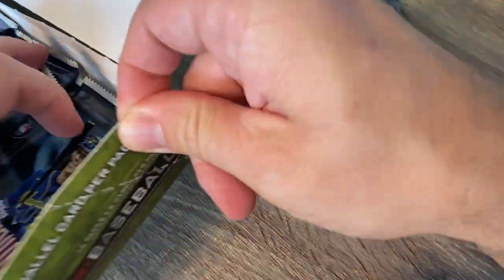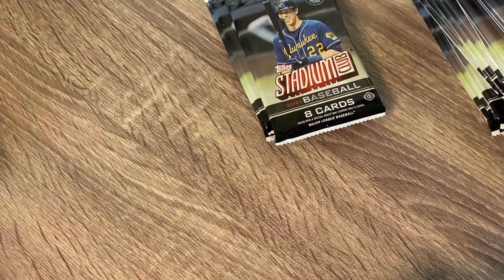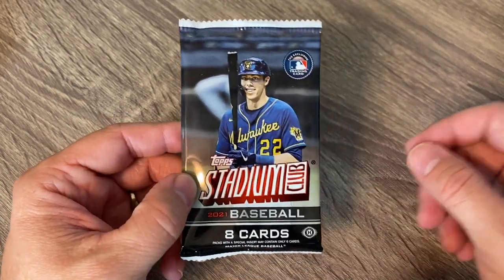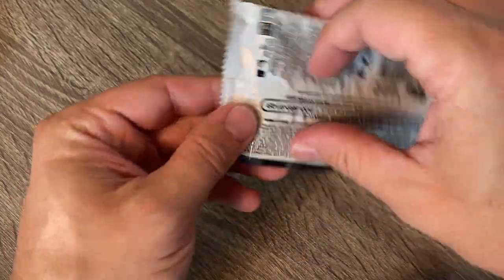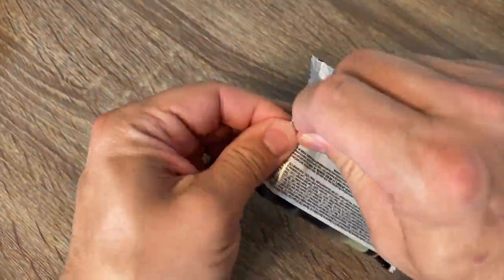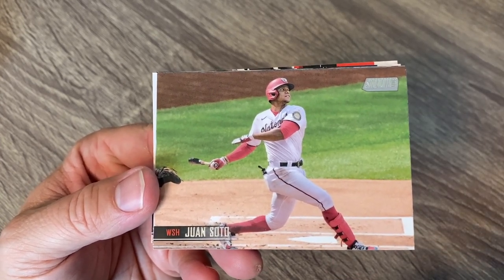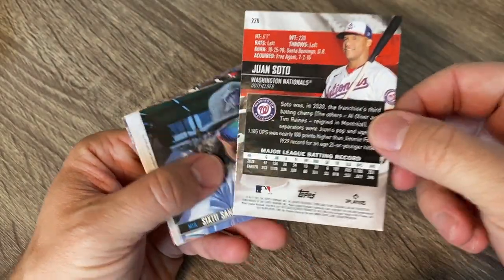16 packs, eight cards per pack. I am ready to go. It kind of seems like a throwback there with Christian Yelich on the front. When he was real hot with Milwaukee, he used to be on the cover of a lot of things and now I haven't seen him in a while. I feel like there's a ton of other players that probably could be there. Here's the package and here are the odds if you guys want to look at that.